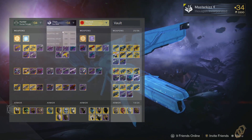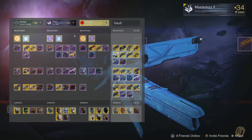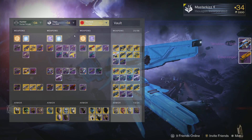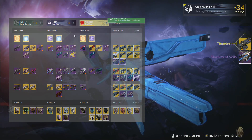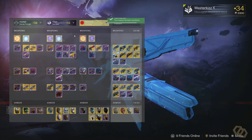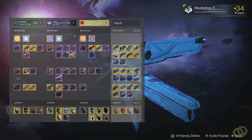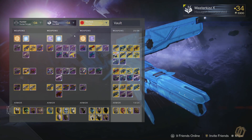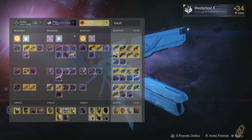We click nightfall arc — click, bang, done — and the beauty is, it's equipped. That's it. No tower visit. No reef visit. I'm ready for the nightfall. I just go, complete the nightfall, and if I wanted to switch to the Warlock I just repeat that same process. You understand how fast it is now, how much better it is.